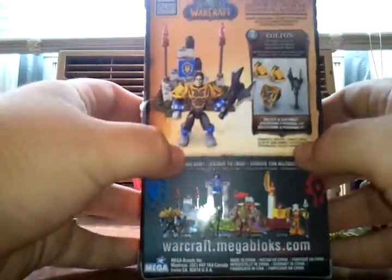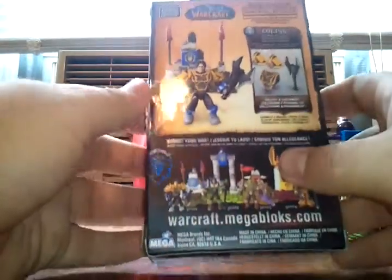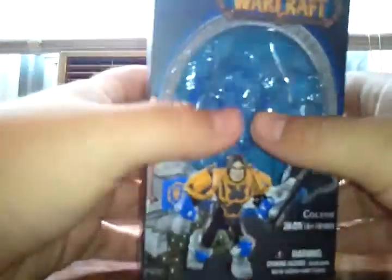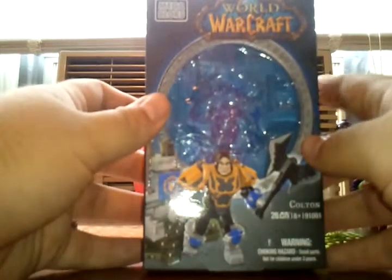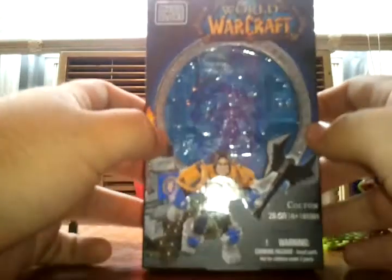All these characters, unlike some of the other Halo characters, are actually specifically named. But yes, this is Colton, the Human Paladin. All these Faction Packs cost usually around $6.99, but I looked for them cheaper — I only got mine for about $3.00.